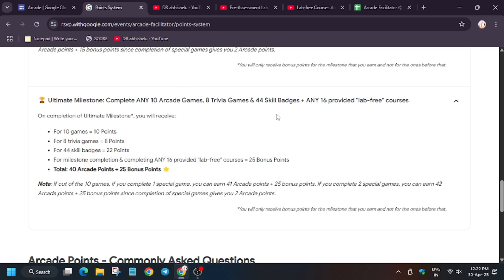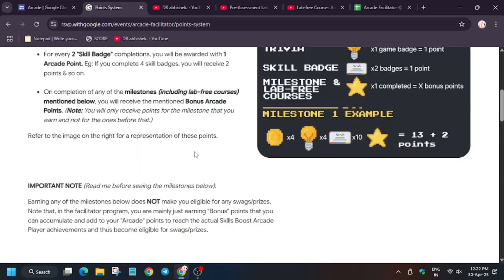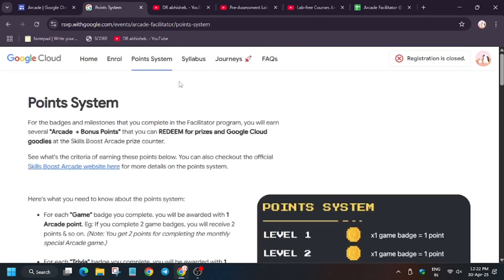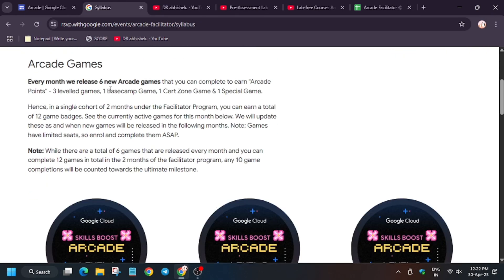Moving to the points system, there are 44 skill badges but some of you have joined late. Let me show you how to find the skill badges. As you can see this is our points system. For the syllabus, they will release 6 new games each month — level games, base camp, third zone, and special games. Make sure to complete them in the next month — they may come in the first week of May. I will make updated videos and complete tutorials for each.